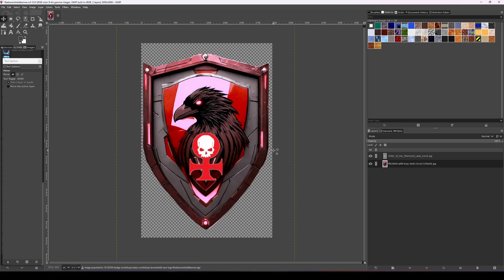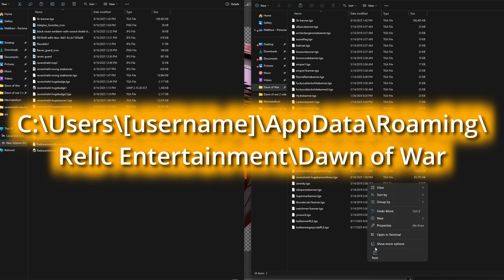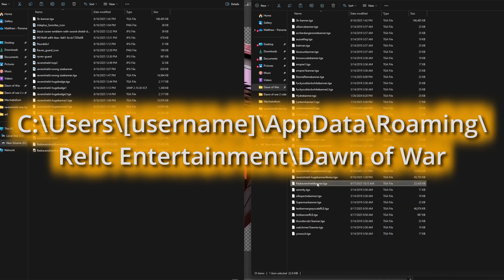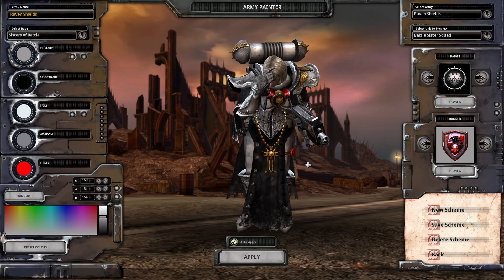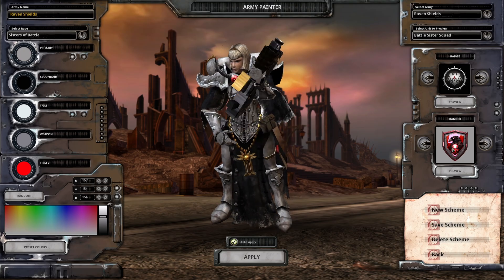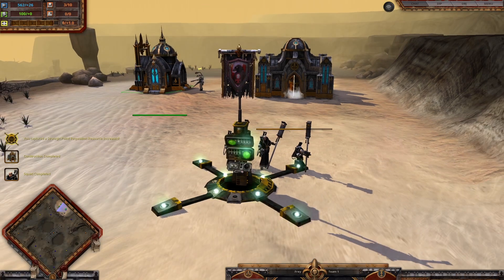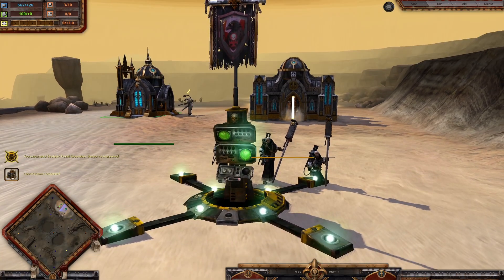Now find the file and put it in the correct game folder — here's the location again. Once you've done that, you are finished. Open the game and find the correct banner or badge that you created in the Army Painter, and enjoy it. I hope this has been helpful — let me know in the comments how you've got on.